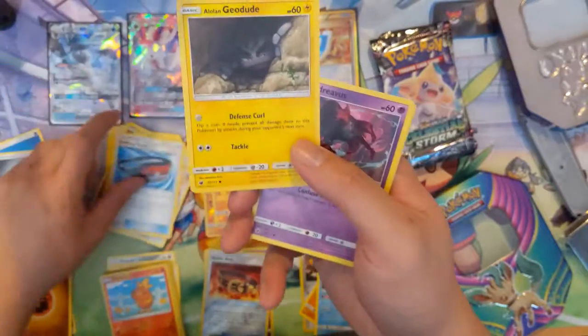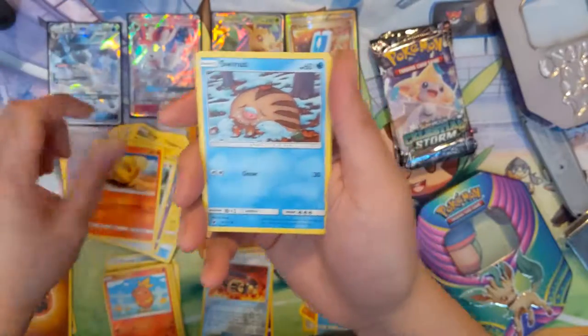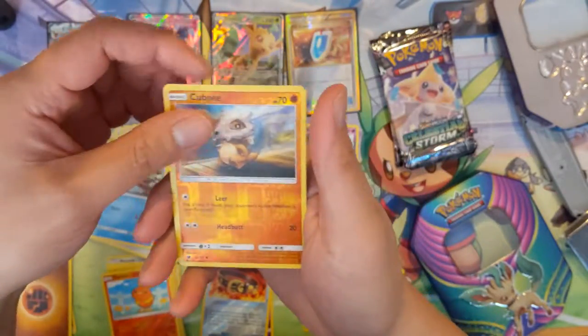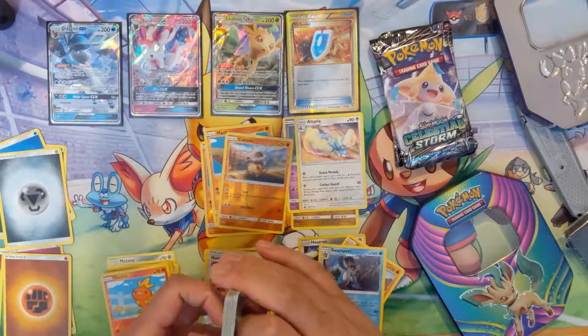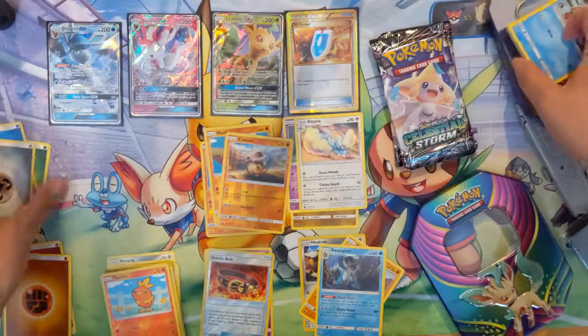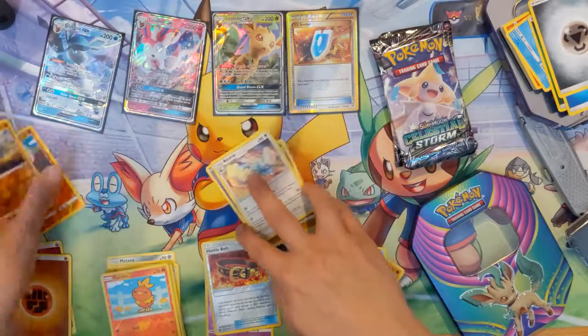Alright, Dashing Pouch, Alolan Geodude, Steelix, Munchlax, Nihilego, Swinub, Cubone Reverse — all Fighting type — and then Altaria. Okay, so absolutely nothing for the Crimson Invasion cards.